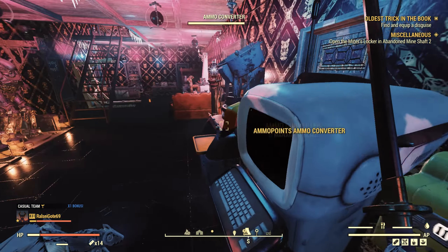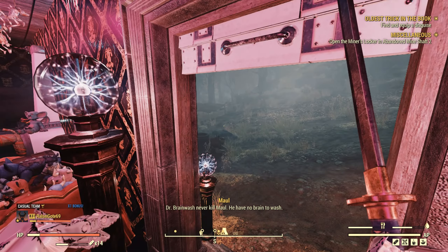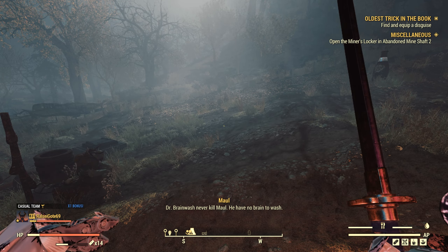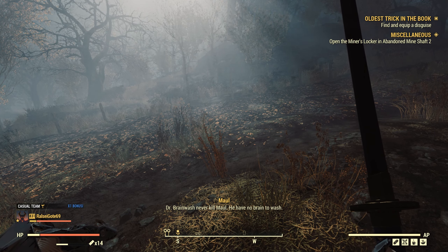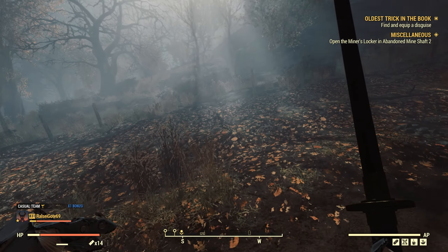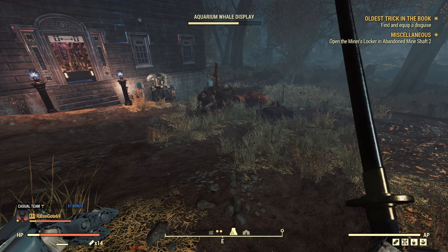None of that SPECIAL stuff really matters — this is just to show off the grenade and the perks that will make its damage better. This isn't a build. I'm sure you can make a build specifically tailored to Nuka Grenades, but you wouldn't want to do that — you'd be pretty annoying in events. But let's head over to West Tech and get to nuking.